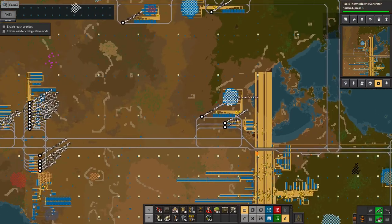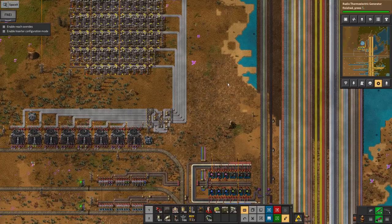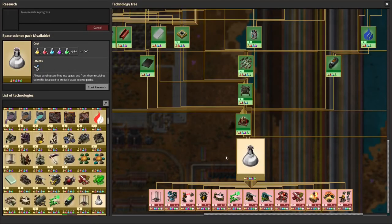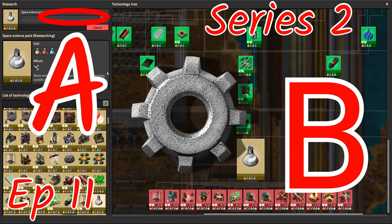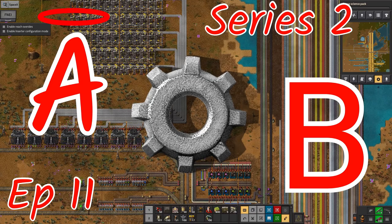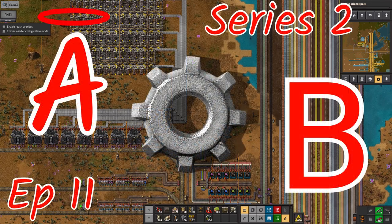The next step is putting in some sort of system here to create the modules, and then actually getting the rocket functioning - building the rocket silo and finding out what I need to put in it. That's going to take a while but it'll be fun, and I hope you'll join me to see how I do that. I'll see you then.